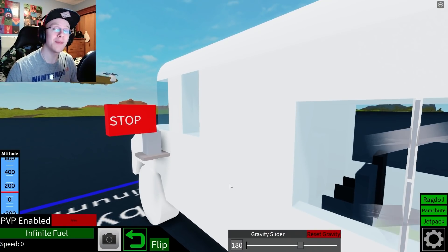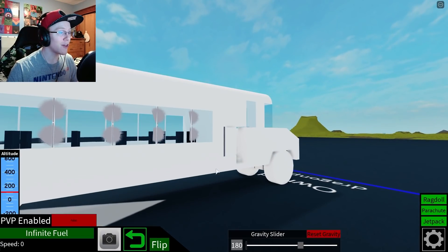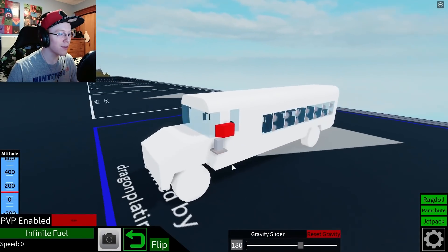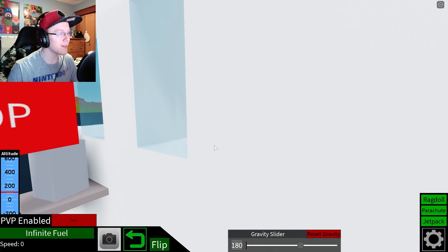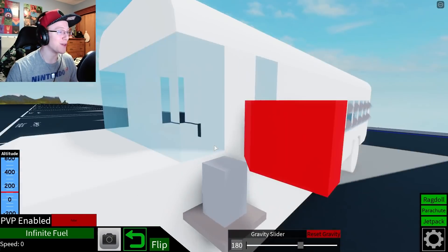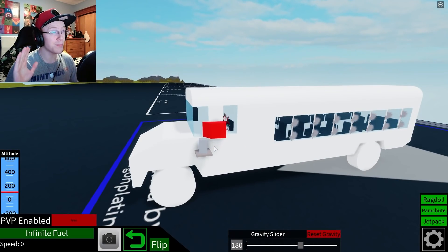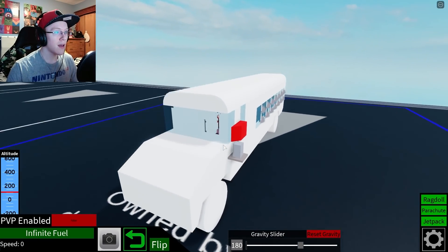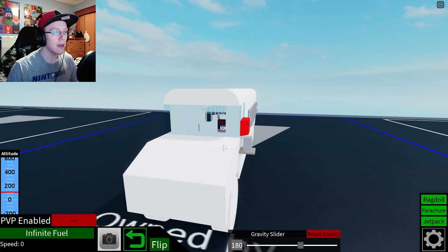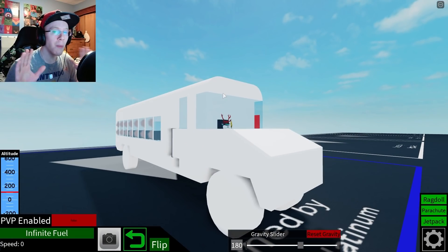Alright, there we go. I need to make sure I had a stop sign on the bus. And I've also synced it with the door, so whenever the door is closed, the stop sign is closed. When the door opens, the stop sign comes out. So that's pretty cool. I think that should be good enough — I'm pretty sure that's everything I need on the bus.